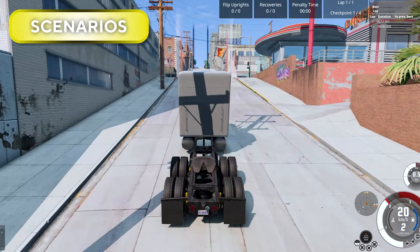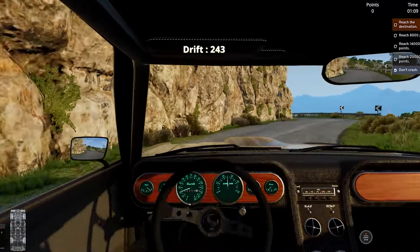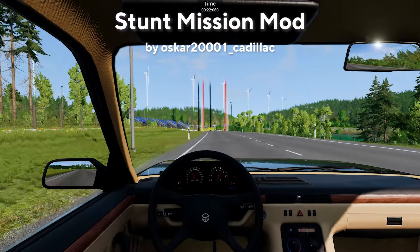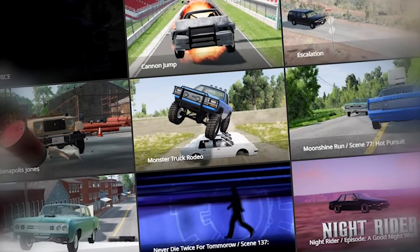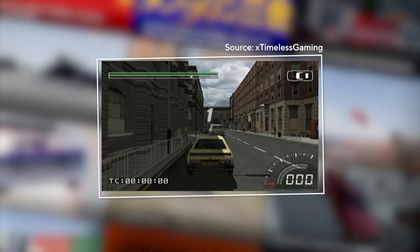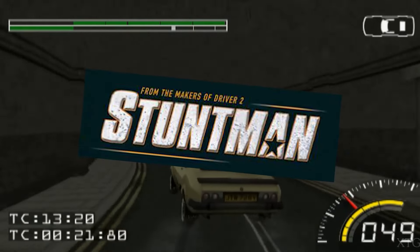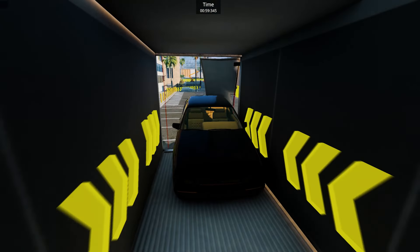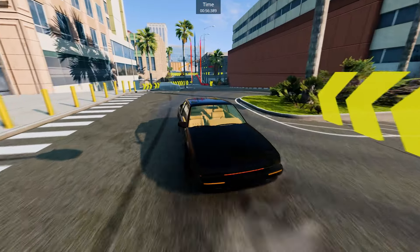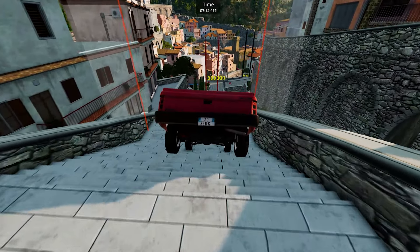I myself don't really play scenarios that often, but when I do, I like to find some that are fun and a bit challenging as well. And that's exactly what the Stunt Mission mod by Oscar200001_Cadillac is. This mod includes 21 different scenarios, all inspired by the Stuntman video game — a 2002 game about recreating different movie stunts. In every scenario, you try to perform a stunt from a movie, for example something from The Fast and the Furious.